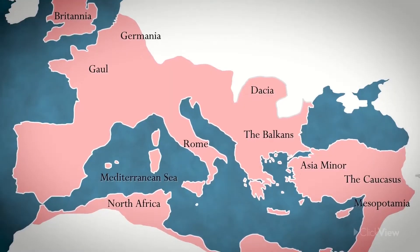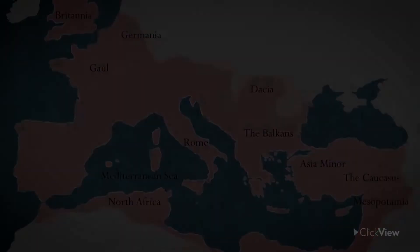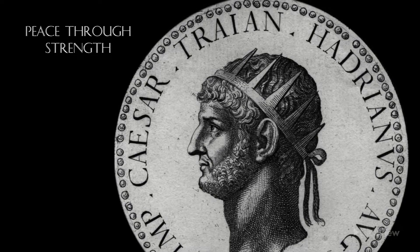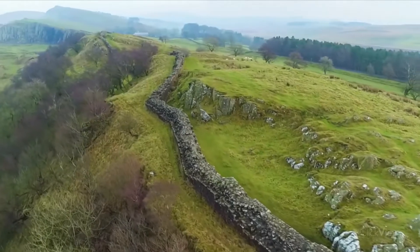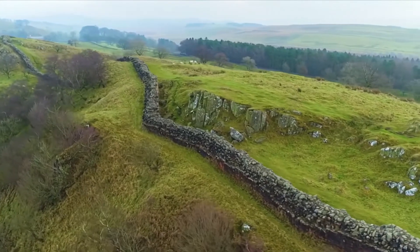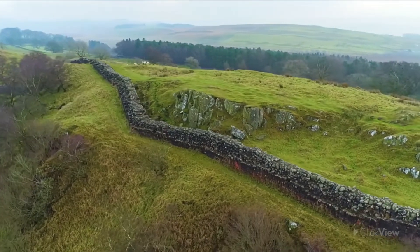The Roman Empire was expanding a lot during Trajan's time, but it was Emperor Hadrian who thought of peace through power, and that's when he started to build Hadrian's Wall to demarcate the boundaries of the Roman Empire from those of the barbaric tribes.